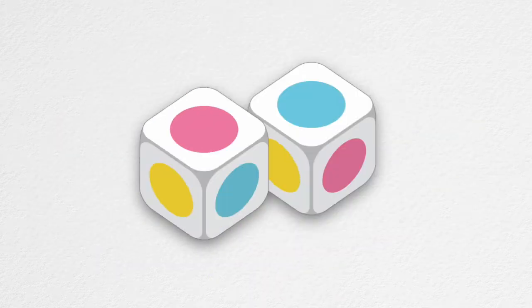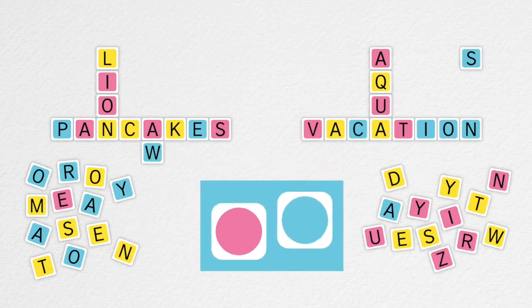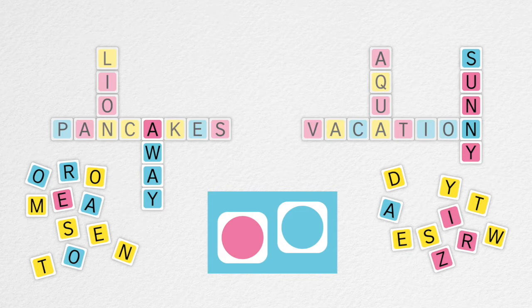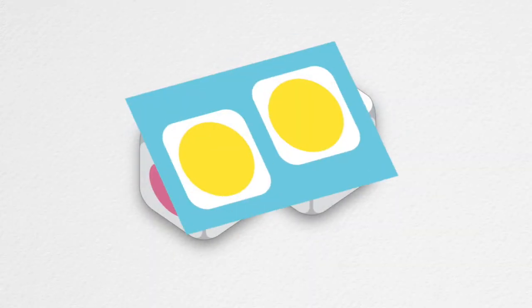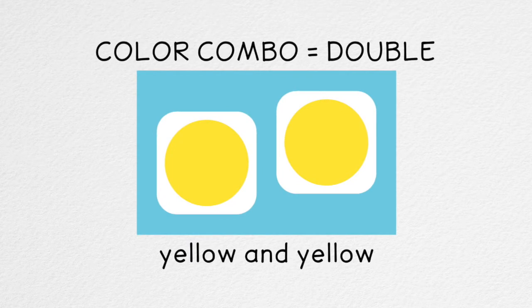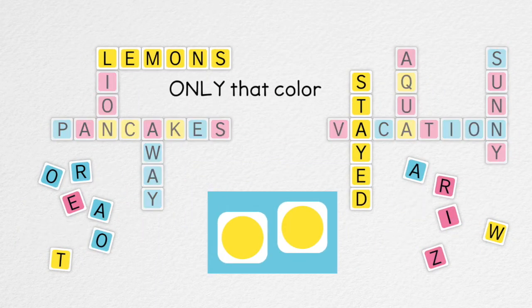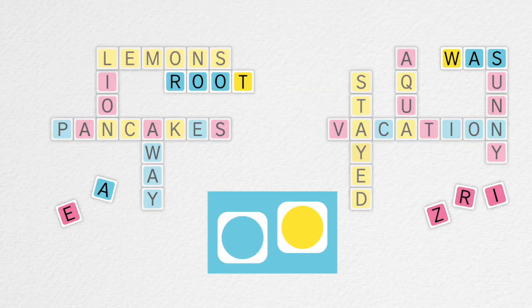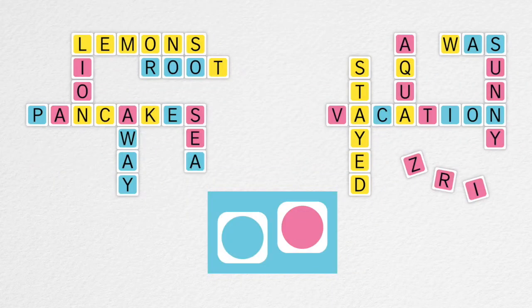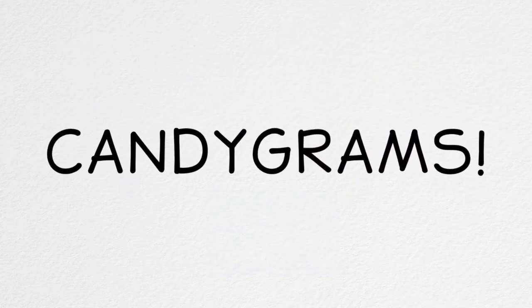Once every player has completed their word, pass the dice to the left and roll again to start a new round. The game advances in rounds as players continue to connect one new word for every roll of the dice, until the first player to use all their letters wins. It really is that simple.